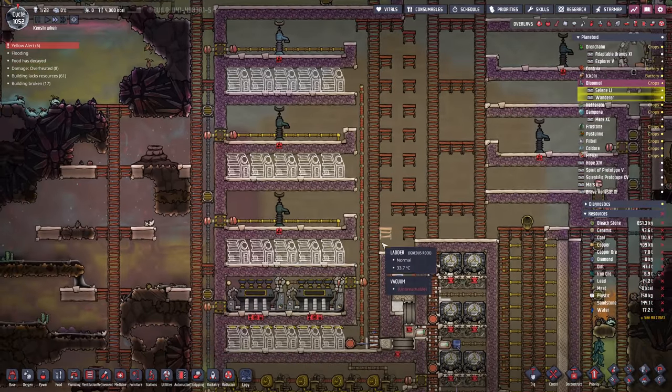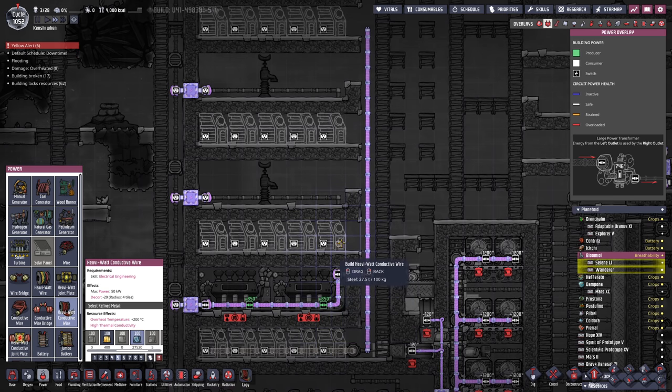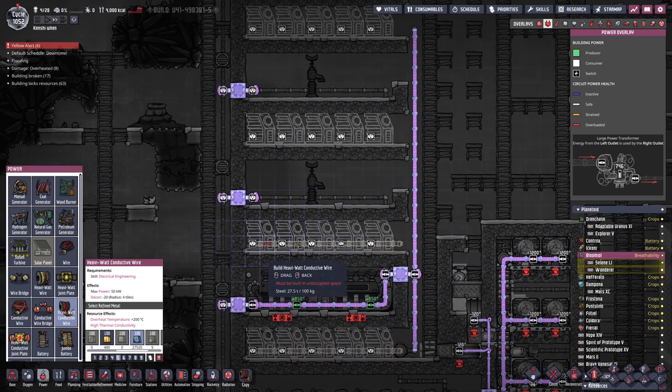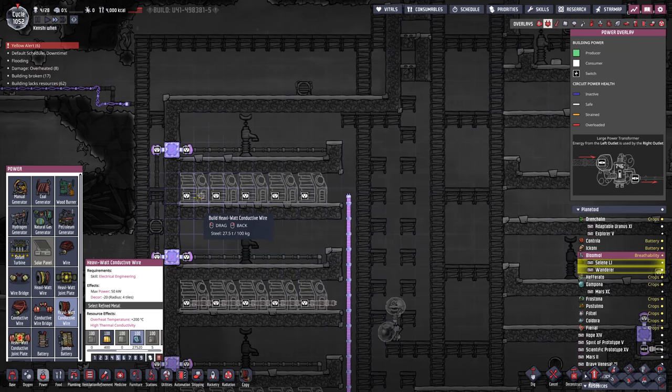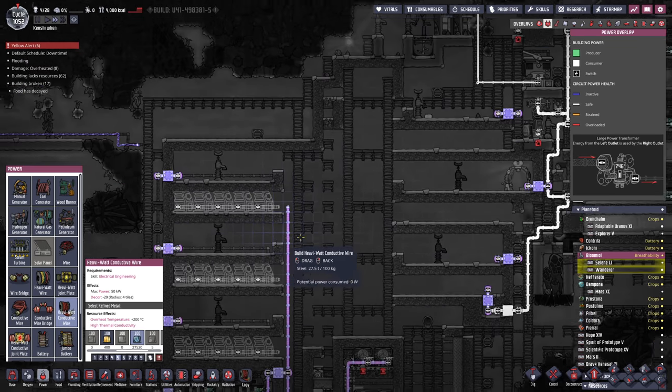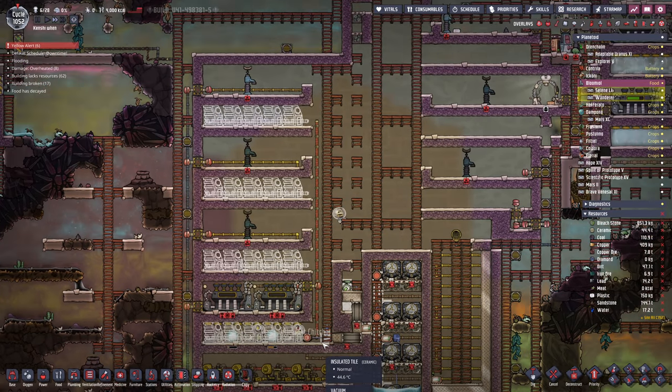That is going to be a decent-sized battery box. I'm not going to plug them in just yet — reason being there's no cooling solution for them, and there won't be until this whole room is a steam room. We're just going to cook them in there and then when the time comes we can connect them, even though the whole area will be sealed off — which reminds me, we still have to flood this whole area with water as well.